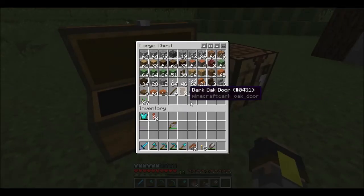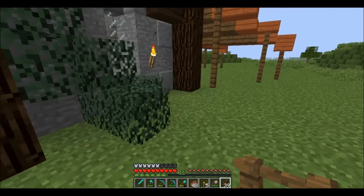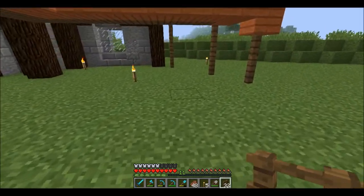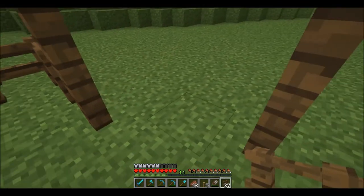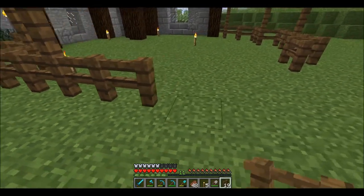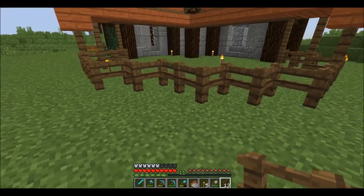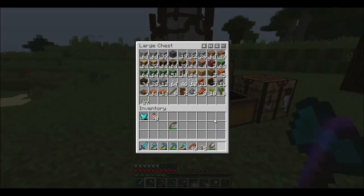Before we do that, there's something else I want to fix up a little bit, because we are going to have this as an outer area, and I want to kind of fence it off from mobs a little bit. So we are just going to go like this, then we're going to go like this, and like so, and right here we're going to have a fence gate. I don't think that's going to be enough materials.